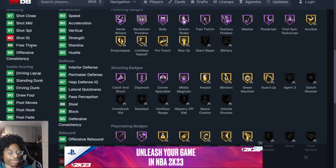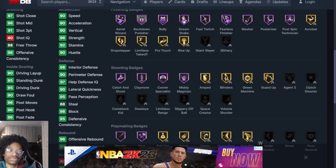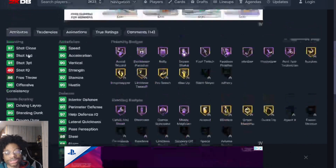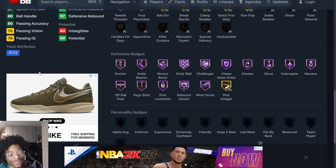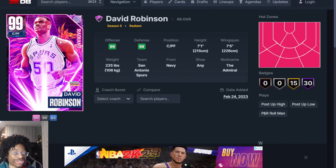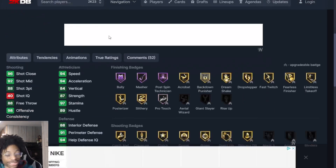Next up at number 5 we got David Robinson — D-Rob, the biceps. This card is just juiced. 7'5" wingspan, 97 free throw, 91 overall. He's the best center in My Team and it's not even a debate. You're just not messing with the biceps. He is just OD.